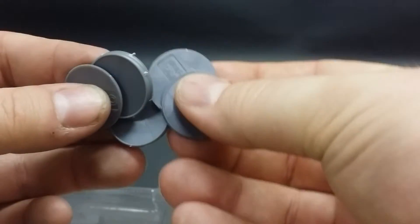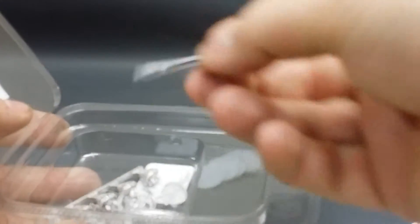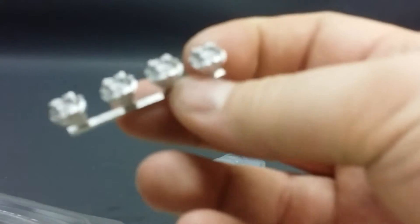We've got six of them in there, six of the 25mm bases, six of the flight stands — some short, some long to give you a little variety — and then six of the Targeter probe bodies.